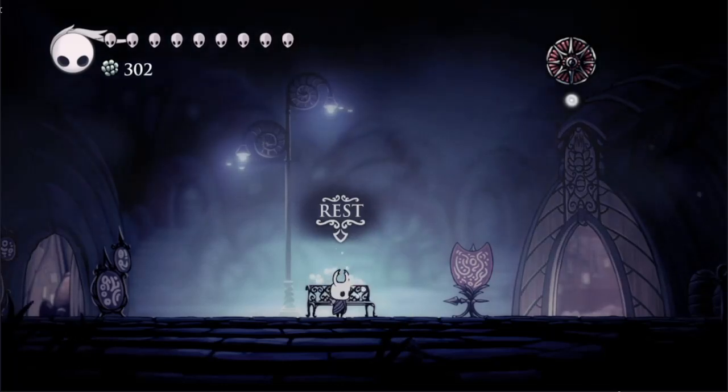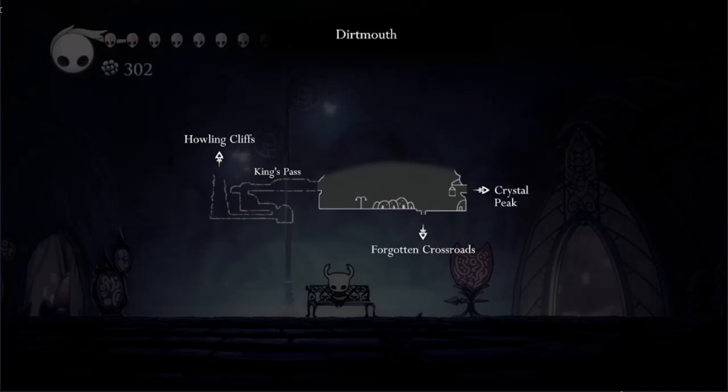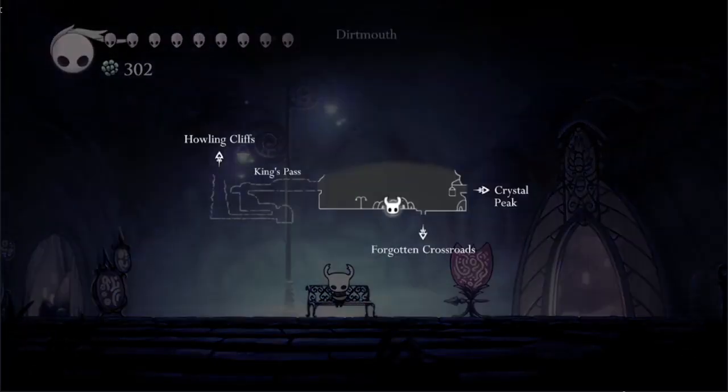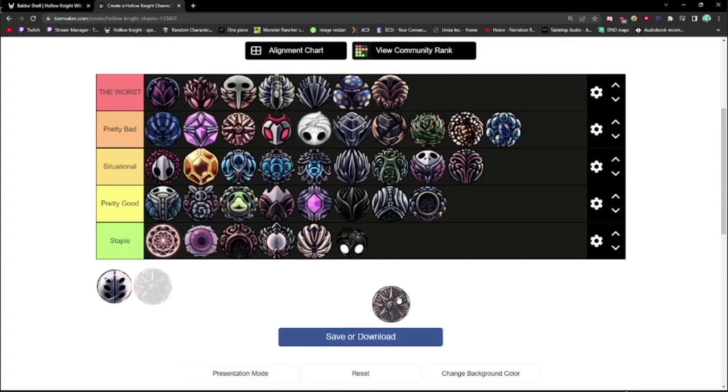Wayward Compass is a casual player's best friend. It can be bought from Iselda for 150 Geo and shows the knight's location on the map, provided you've bought the map for that area. I'm convinced there is not a single player who has never equipped this charm. It's a staple, no questions asked.